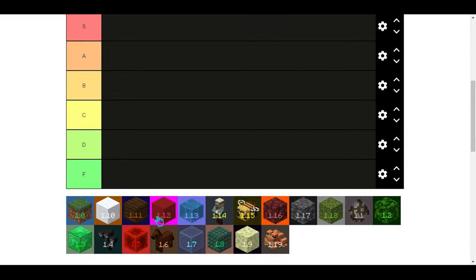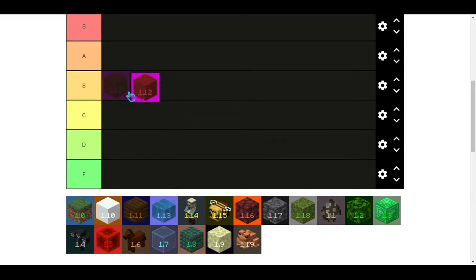I'll start with World of Color — it gets B tier. I like terracotta, it's a decent block. Concrete I don't use all that often when I'm playing, and clay is not exactly the most common block in the world. It didn't add all that much, so yeah, that's why it gets B tier. It's not bad but it's not necessarily the best update either.